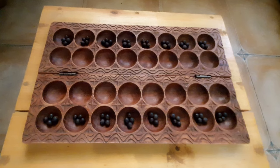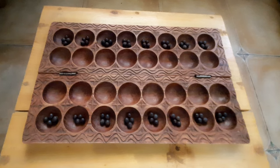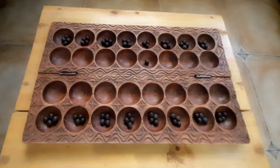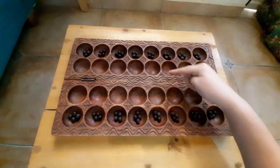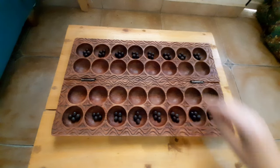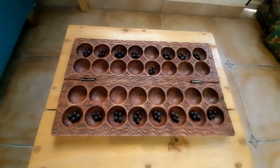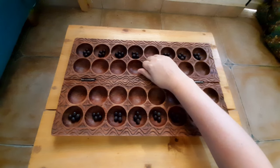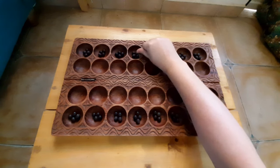In order to take your opponent's seeds, two conditions must be met. First, they must have seeds in both of their holes — even if it is just one seed each. If all of your opponent's seeds are at the back, they are safe. If they are all at the front, they are safe. There must be seeds in both holes for them to be vulnerable.